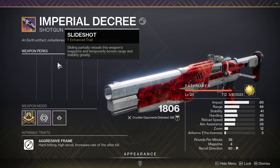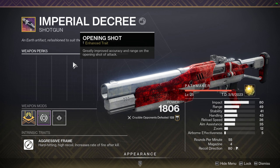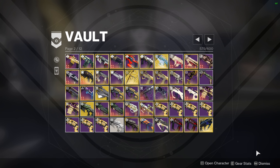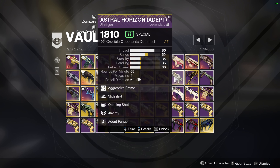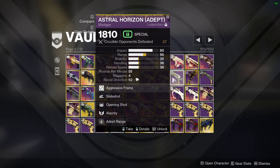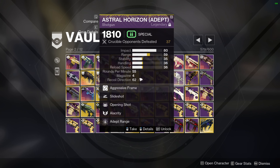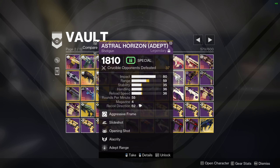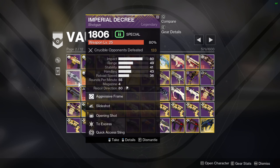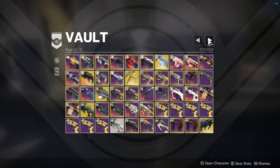Right now aggressive frame shotguns are really power crept. On Imperial Decree I put Opening Shot, Slideshot, Accurized, and Barrel Shroud — most people would go Threat Detector over Slideshot, but I chose Slideshot because I'm a very slidey player, especially rocking Taia's Wards. The problem with Imperial Decree is that Astral Horizon was added the same season. Imperial Decree has overall better stats and better perks, mainly because it has Slide Opening. The only reason you'd want an Astral is for Elemental Capacitor.